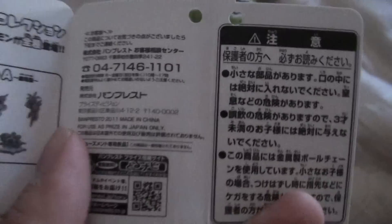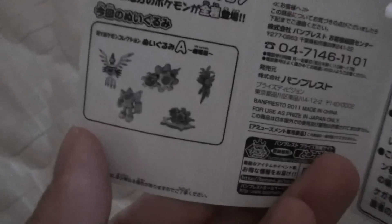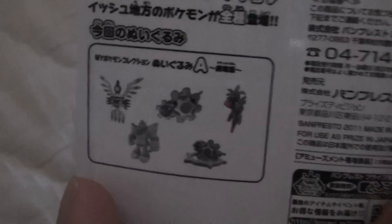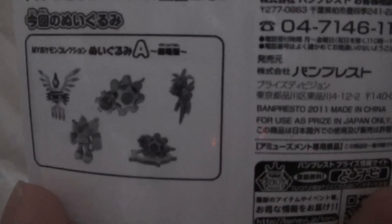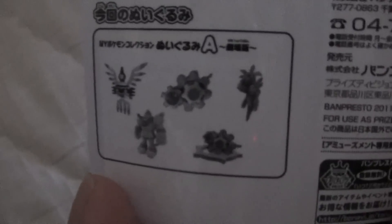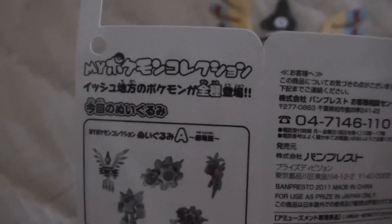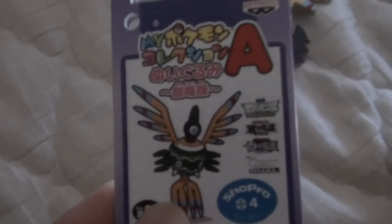Codes and some stuff, I guess — I'm not sure what they are. Now here are the other ones in the wave: Sigilyph, Klang, Klinklang, Hydreigon, and Golurk. Golurk is the other one I want, but I still don't know how to get him yet. I'm looking for a way to find him — someone to get him for me so I can pay them.